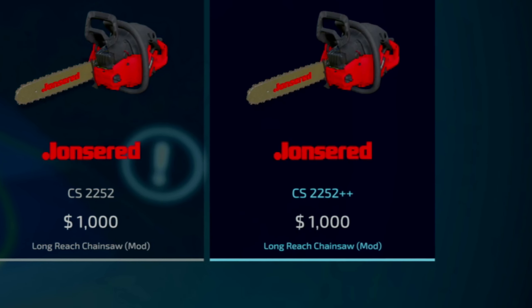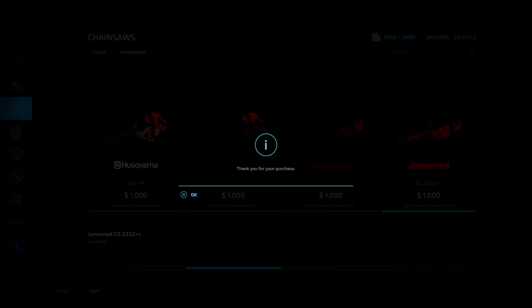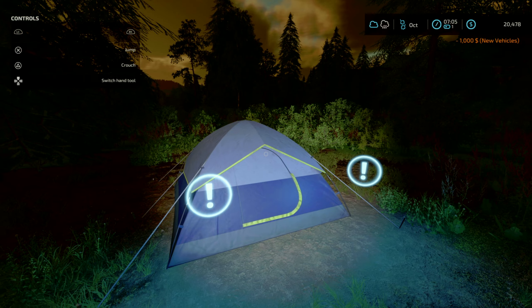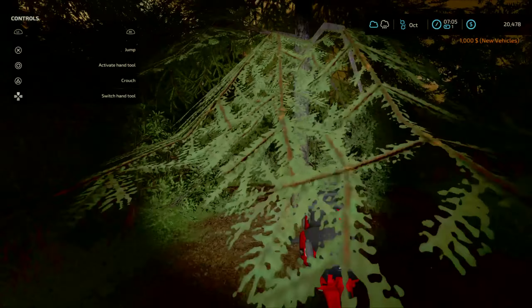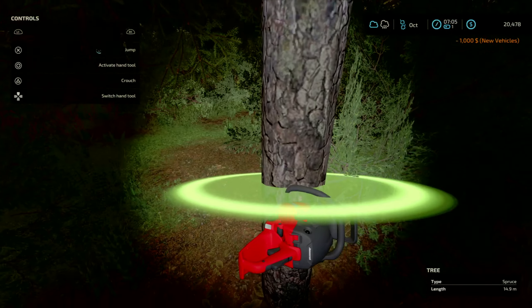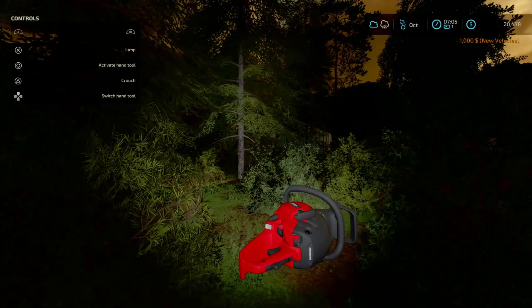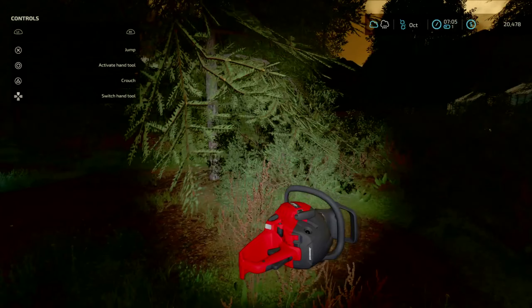So let's see where the chainsaws are. Oh, they're right here. We've got quite some choices in color. But I did install a mod where you can buy a chainsaw with longer reach, so that's what we're going to do. Let's buy it. It's a thousand bucks, so that's a cheap option if you don't have the money for real forestry machines. So now we bought it. Let's try it out.